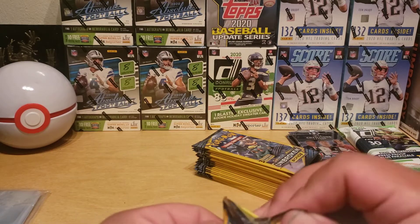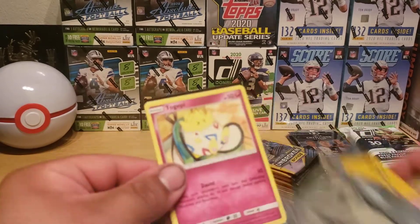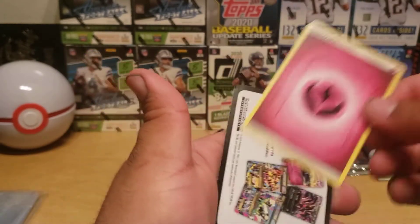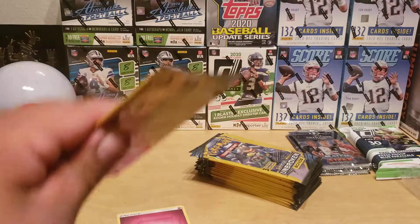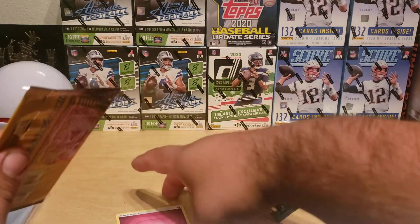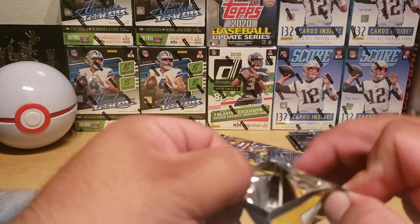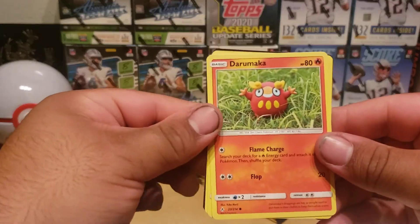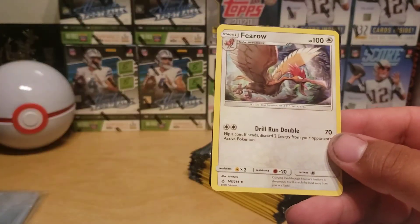Let's see if we can get any full art cards or even better. Togepi, a Spur Energy, Tapu Koko, Alolan Dugtrio, and Ferroseed.